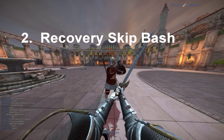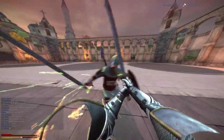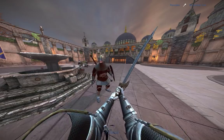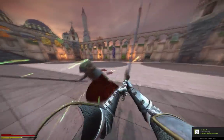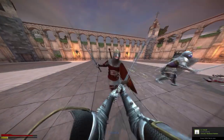The second mechanic is the recovery skip bash. This is where the player taps block when he's in recovery after he's been parried, so he can instantly kick. He can spam this if he wants to, but it's wasteful for his own stamina, it's inconsistent in stopping ripostes, and it will always trade with a reverse riposte. In general, it's pretty easy to just run out of the way of the bash, or you can just jump backwards.